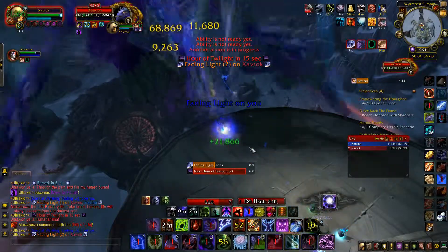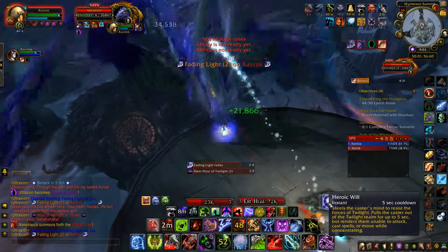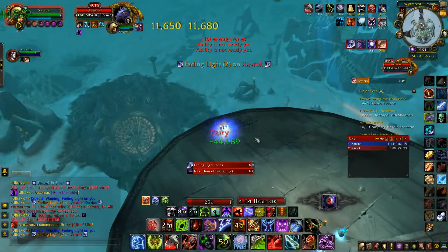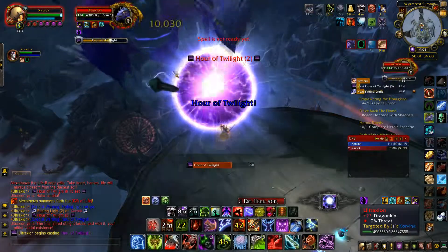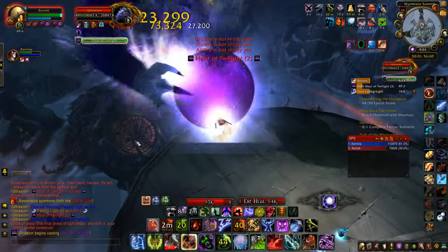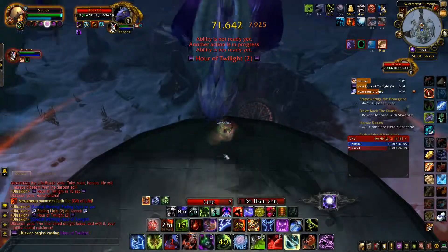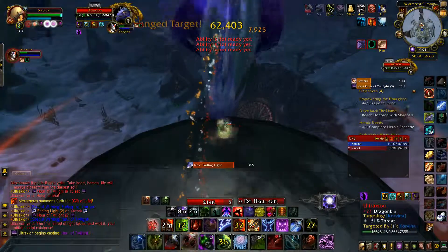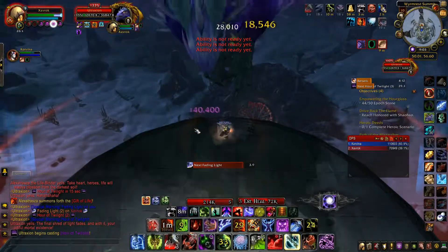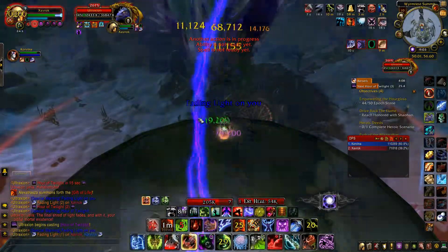The other thing he does is called Fading Light, and this is so important: it casts a debuff on you and if you are in the Twilight Realm when the debuff runs out you are instantly killed — there is no way to get out of it. So you have to wait for it to get down to less than five seconds, then hit your Heroic Will to phase back out of the Twilight Realm into the normal realm to avoid getting insta-killed by it.